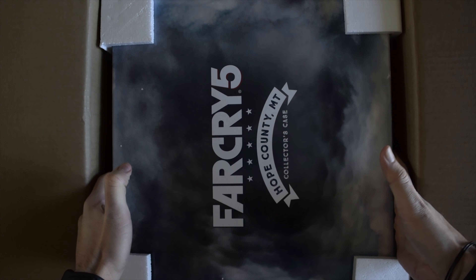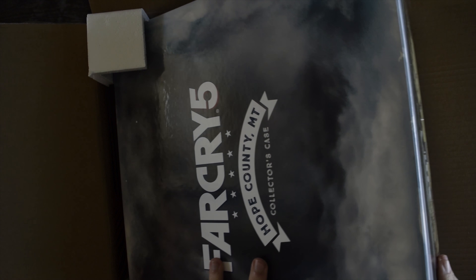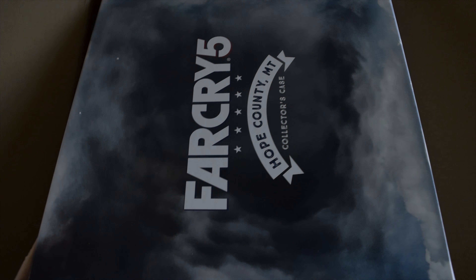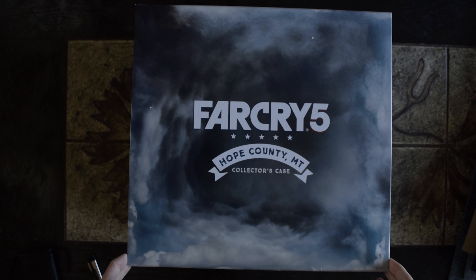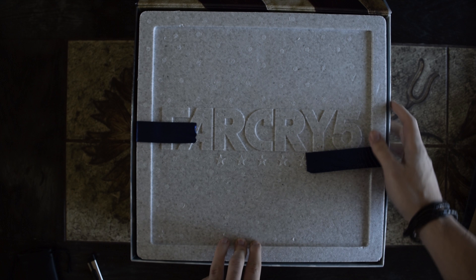So now to get out the game — this here is not heavy, it's just... okay, that's how we do it. Let's get these things out of the way. Here we go — get this box out of the way. Hope and Country, Montana collector's case, and you can see it has all the nice stuff here. You can see it has the flag — let's see a little bit of it here.